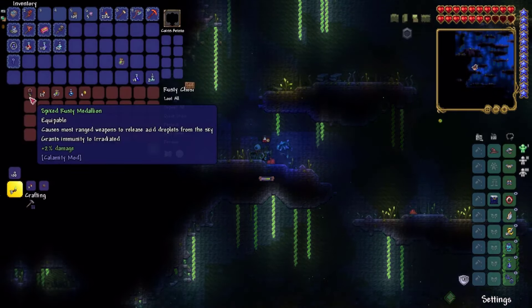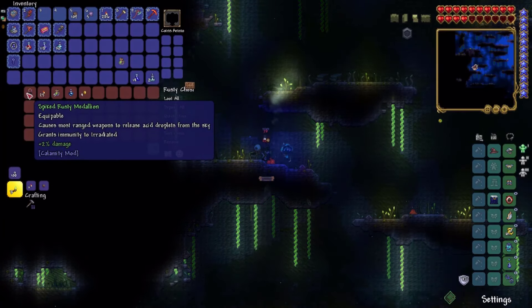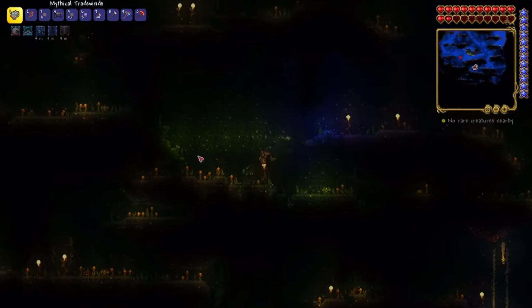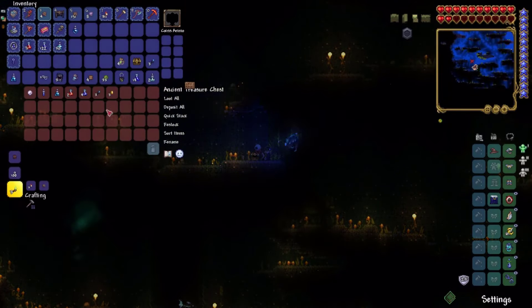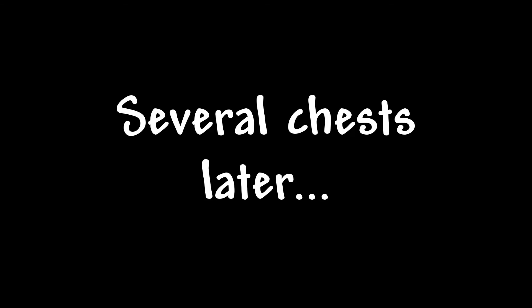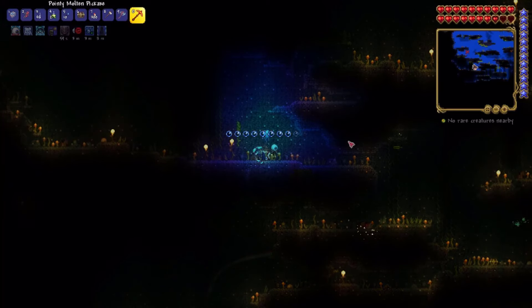So this is one of the chests. What is this? This causes most strange weapons to... Okay, we don't really need this. But we get more Silver Skin Potion, which is nice. We have another chest here — Strange Orb, light pet, torrential tear. Still no weapon. Still no weapon.